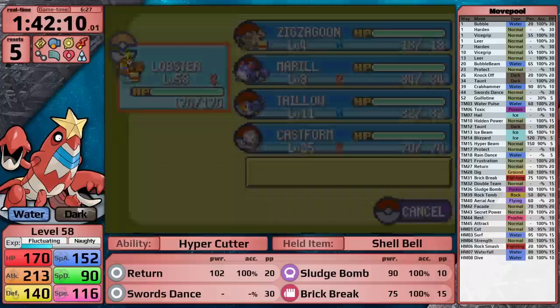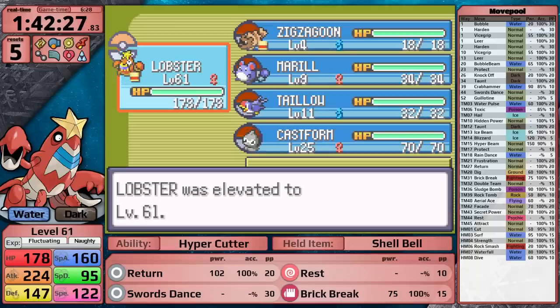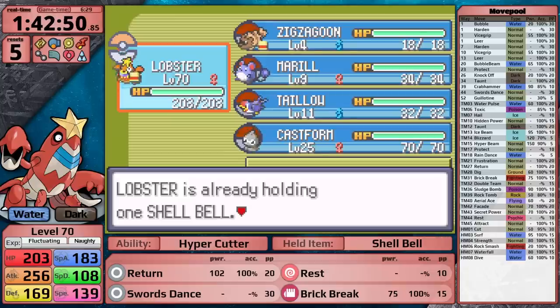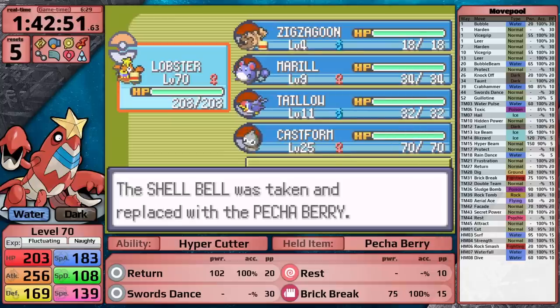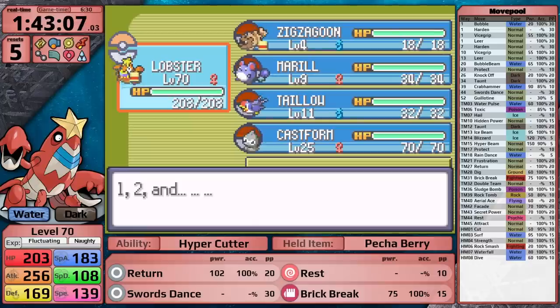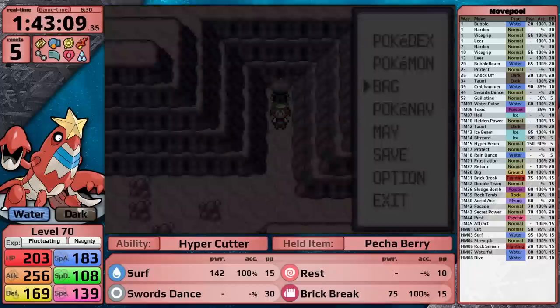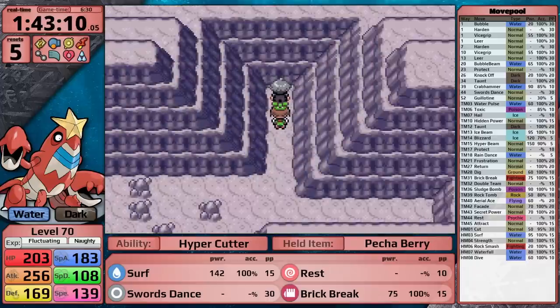For Steven, Sludge Bomb is completely useless, so I put Rest in its place. Up to this point I have saved 12 Rare Candies, so I use all of them to take Crawdaunt from level 58 to level 70. I give it a Petchaberry because the first Skarmory loves to use Toxic, then put Surf back in place of Return, since Surf can be useful against the Claydol while Brick Break cannot do very much to it.